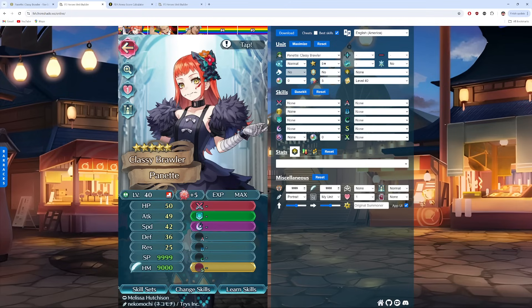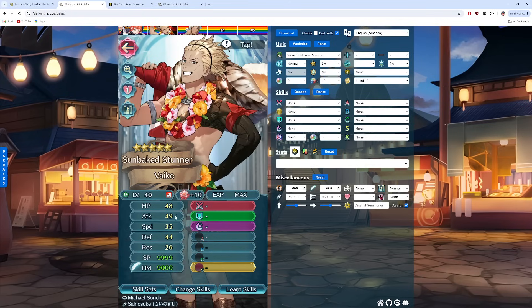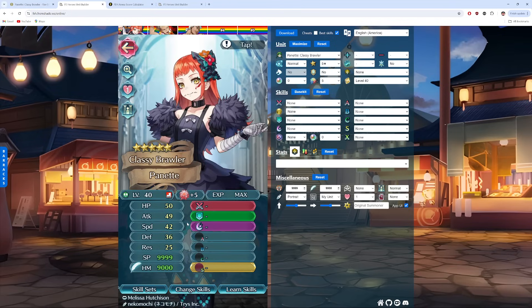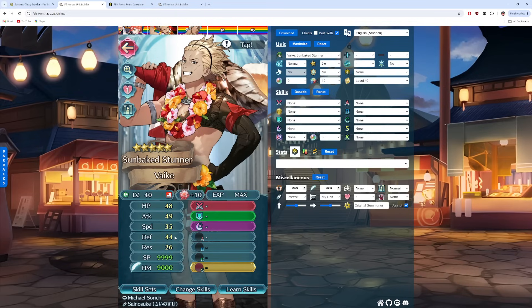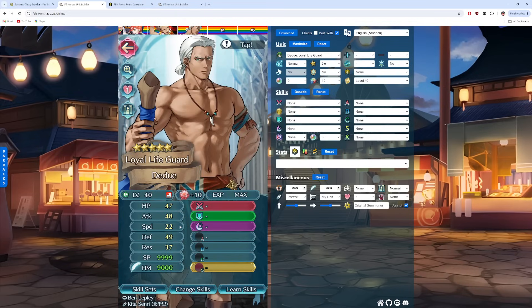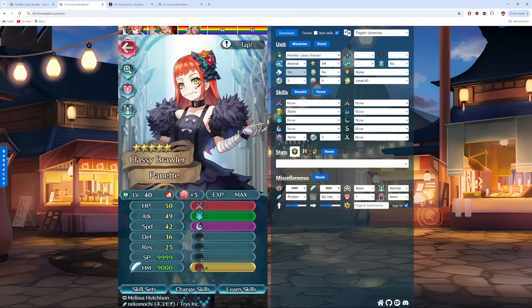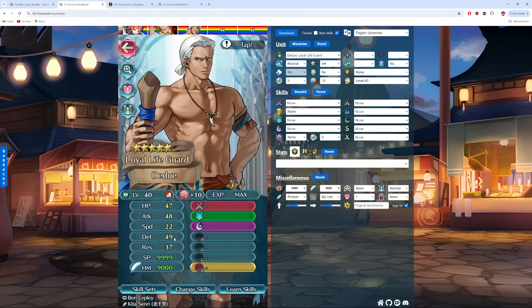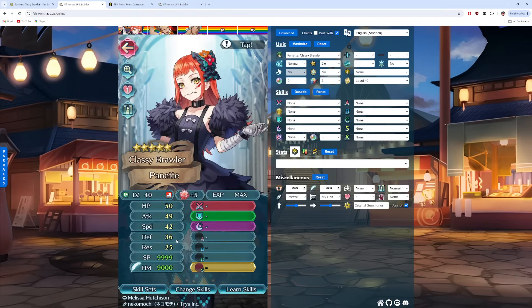She's also got 49 Attack with the Super Boon. Vake ties with her at 49 Attack, and then Tode's got 48 Attack. Then on speed, she's got 42 — she is the fastest out of this group, whereas these guys traded a lot of points of speed for more defense. Vake has 35 Speed, and then Tode's got 22. Tode definitely got the memo — just dump all your speed and then raise your defense and res through the roof. For Panette, we have 36 Defense. We've got 44 on Vake and then 49 on Tode, so both of them are way better than her defensively. She's got 25 Res.